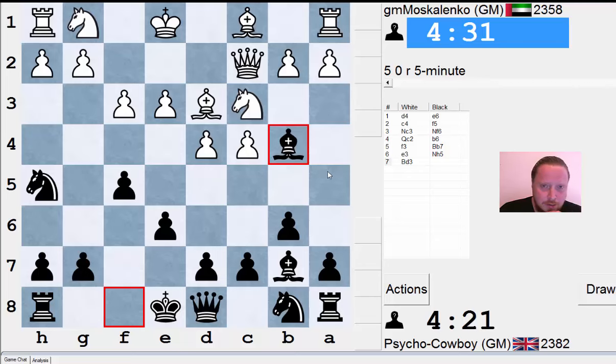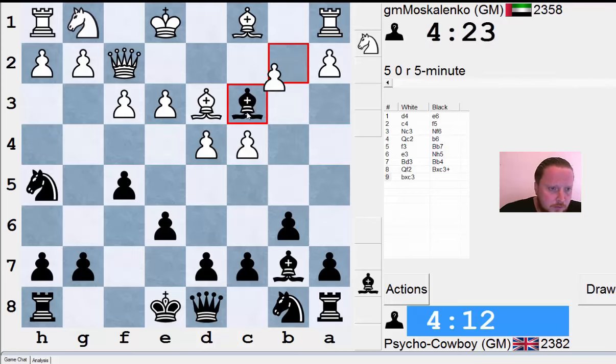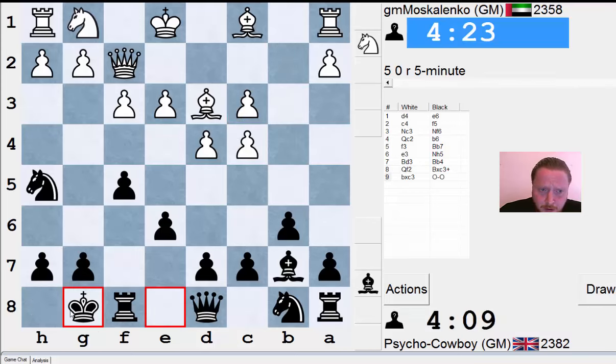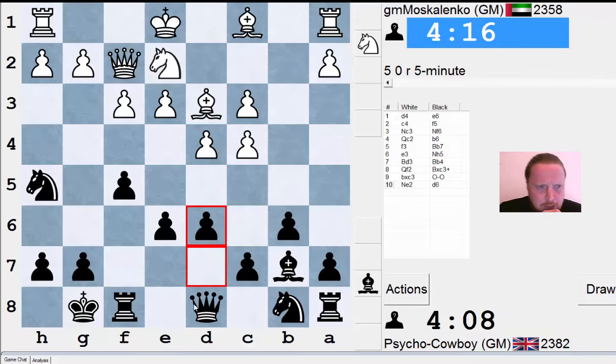He's picked a very good system here — a system that Ivan Sokolov, a very good player, played against me with the white pieces and defeated me with. It's a very solid setup. White has nice control of the central squares. I've gone for knight to h5 to try to get queen to h4 check and generate some play. I'm going to double his pawns when I get a chance, and simply castle. Now I'm going to try a strategy with maybe d6 and e5.